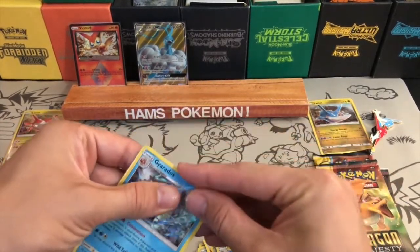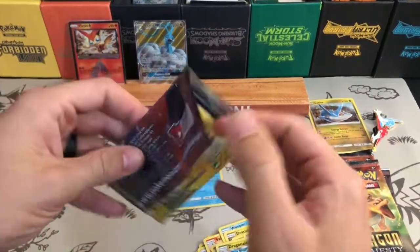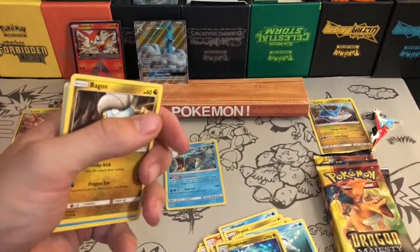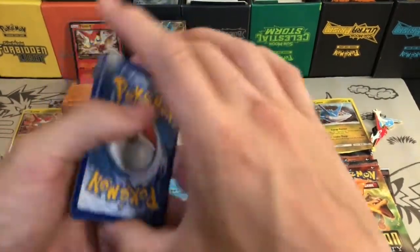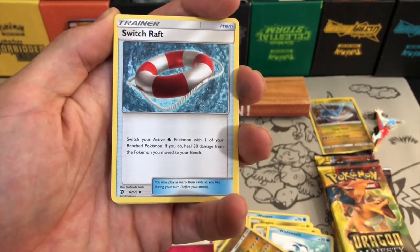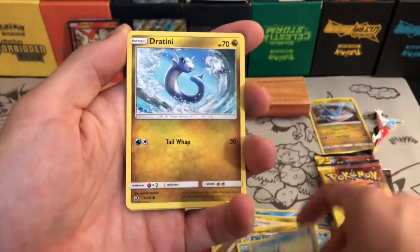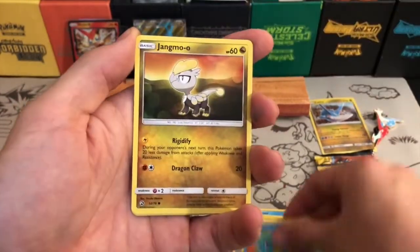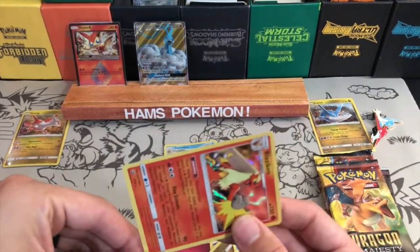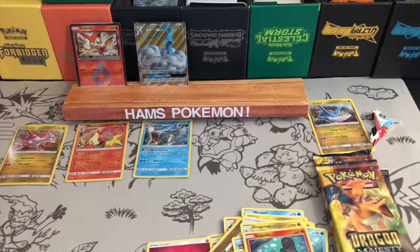On to the third pack from the Latias box. I kind of like that this set is hard to get hold of because it makes opening the packs feel so much more special. There's a Switcheroo card I haven't seen yet - switch an active Water Pokemon with one of your benched Pokemon and heal 30 damage. Another Dragonair - there seems to be one in every pack. The rare is a Blaziken, which is actually my fourth Blaziken pulled already in this set.